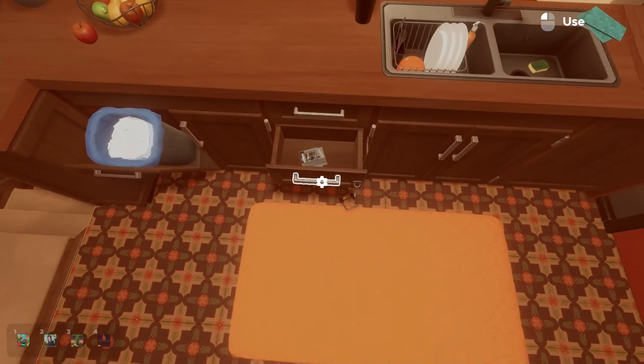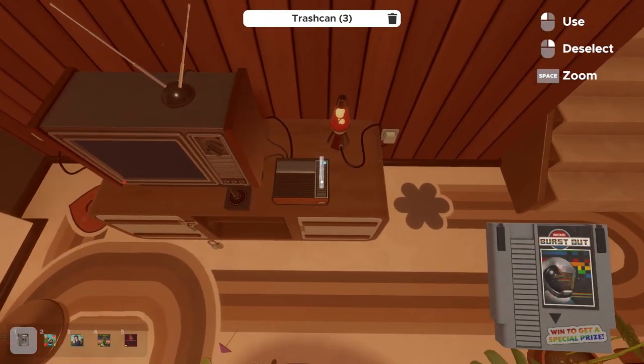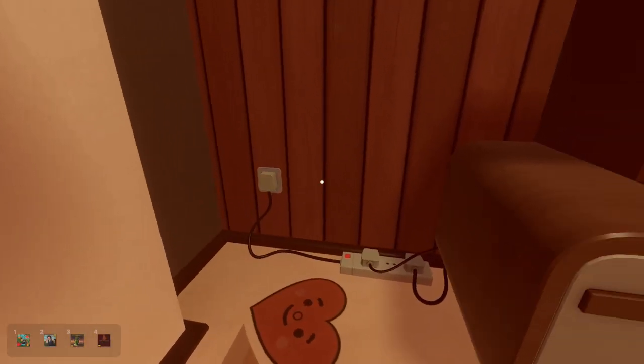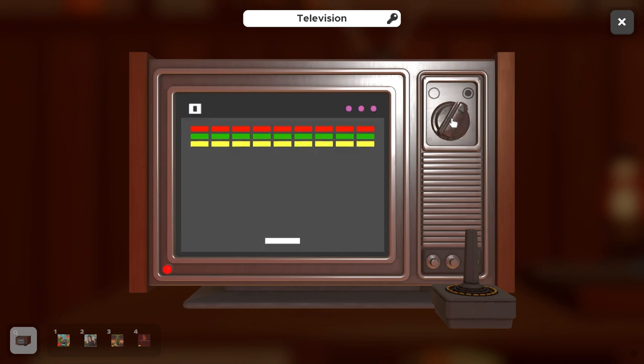We bring it downstairs and plug the cartridge into the system. We've plugged our TV in, and we have to actually turn the TV on by hitting the dial. We've essentially unlocked Pong. You have to clear all of the squares in this game to actually be able to escape.